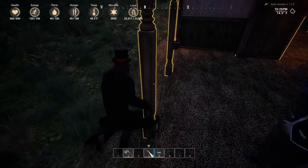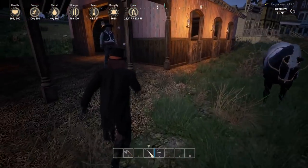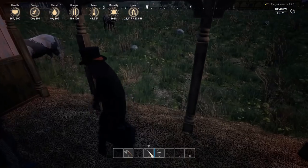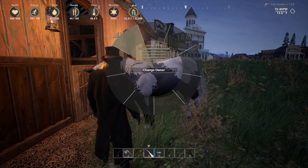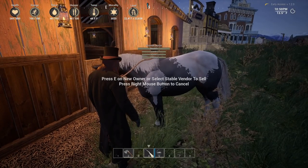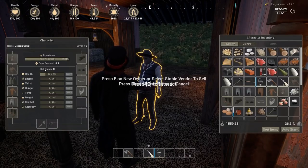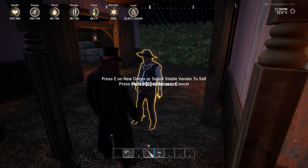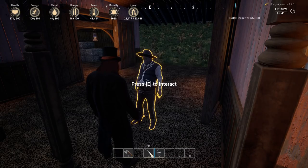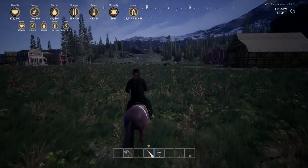The last thing I wanted to show you is that with this stable vendor, you're supposed to be able to sell horses now. It says 'change owner — E to new owner or select stable vendor to sell.' I have $1,559 on me. So for $50? I can sell this horse for $50. So you guys can go out and collect horses — if you like lassoing horses, sell them for $50 a piece.